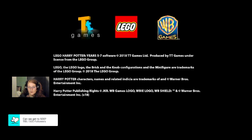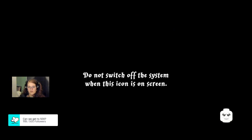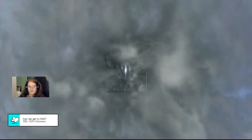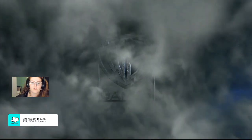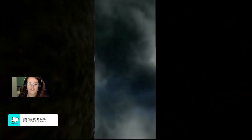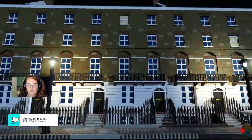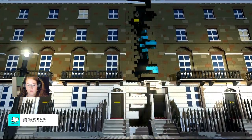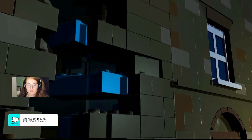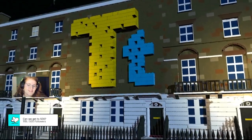I've already finished the story and I'm almost at 100% on years one through four. I've already finished the story for five through seven and I'm just going back through the levels and replaying them in free mode to try to get all the collectibles, all the quests, all the crests and everything. But there's a lot of things about Lego Harry Potter that really pissed me off.